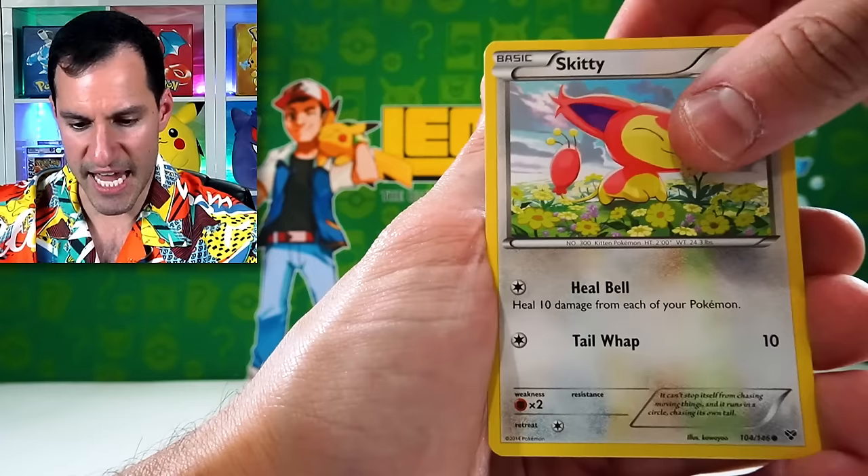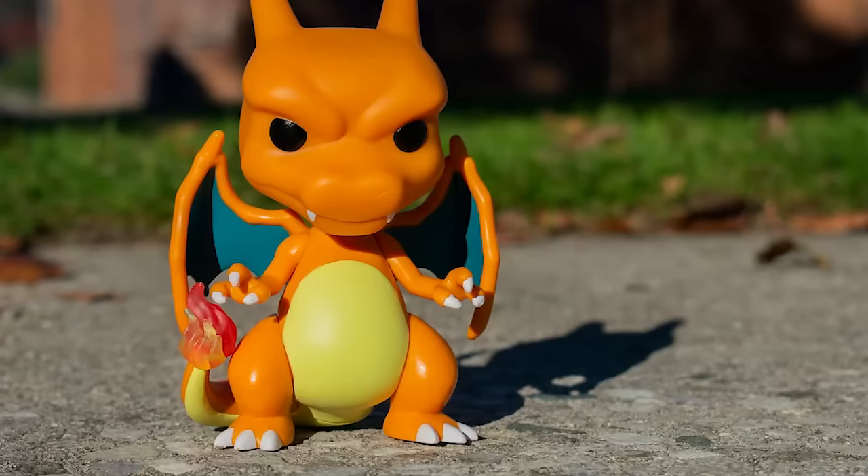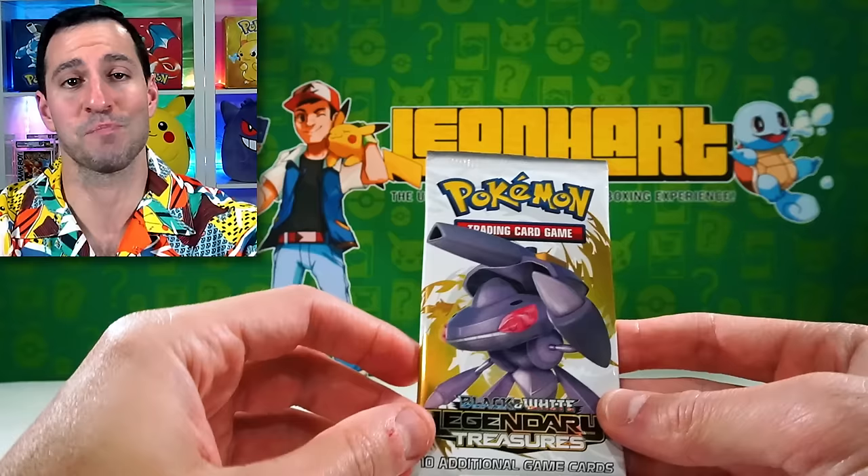And a Slurpuff — but guys, don't forget: chance at a Blastoise base set pack or Venusaur base set pack! Subscribe to the channel, leave a like, and let me know what your favorite gen 1 Pokemon is and why. Next up is Black and White — starting out with Legendary Treasures!